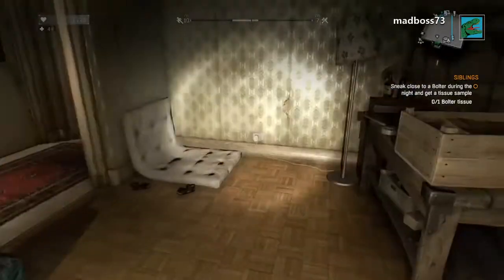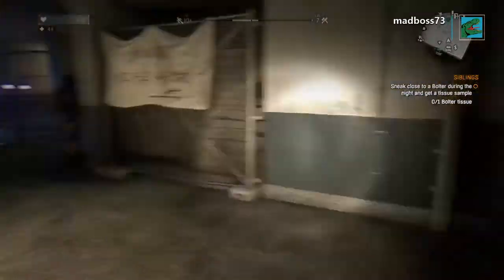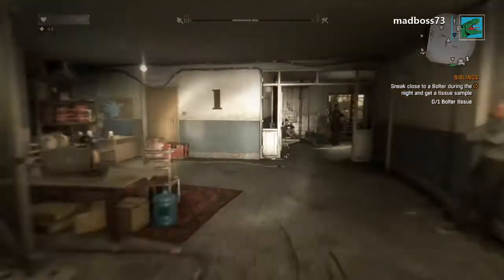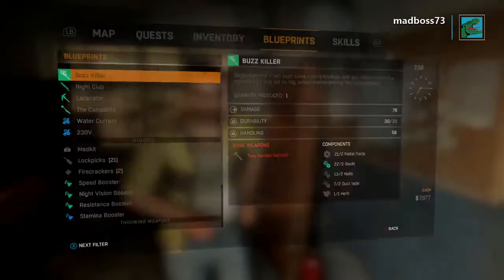Hey, what's up guys, madboss73 here. Here is a little glitch I figured out. If you come over here to the shop, or this guy, if you just collect all the stuff, then you get a med kit straight away.